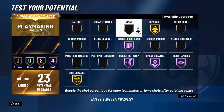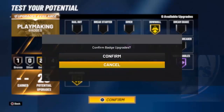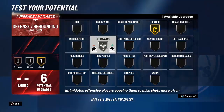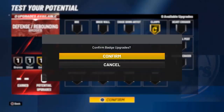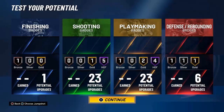Downhill is a pretty good badge, and I'll keep post spin on bronze — I like that badge. For defensive badges I'm going clamps, intimidator on silver, and pick pocket on bronze. That's my badge setup. Let me know which badges you would use for this stretch playmaker build, and I'll see y'all in the next one — peace.